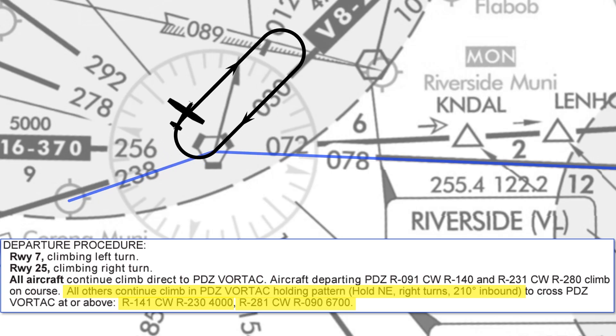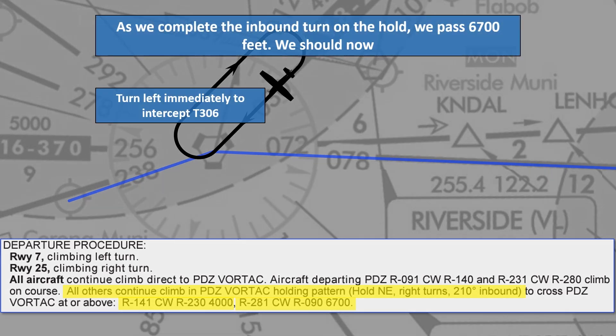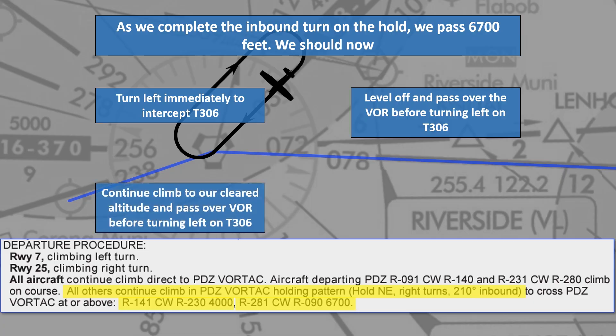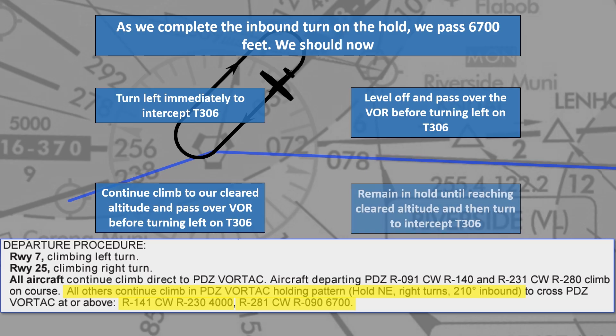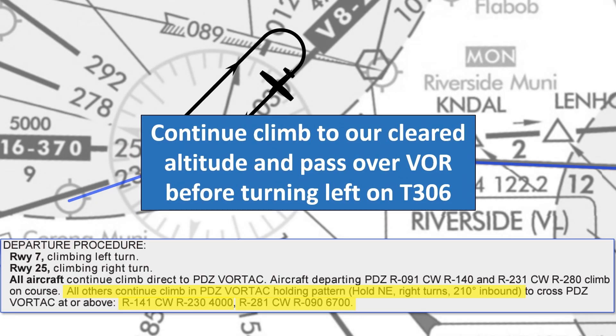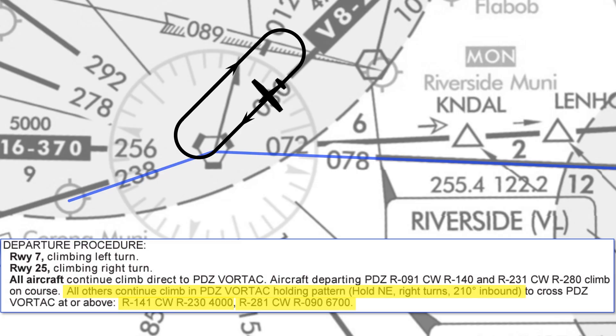Now, completing the inbound turn in the hold and coming up on 6700 feet — what do we do? We need to keep climbing, and we shouldn't turn to T306 until passing over the VOR again, despite having passed our safe altitude of 6700. The procedure says to cross the PDZ Vortac at or above 6700 — we're not safe to depart the hold from any point once past 6700; we have to get to the station. Also, we shouldn't stop climbing at 6700 but continue to our cleared altitude of 7000 feet. So we keep climbing to 7000, and when passing the VOR, turn left on course.